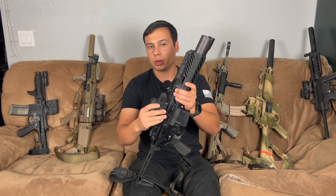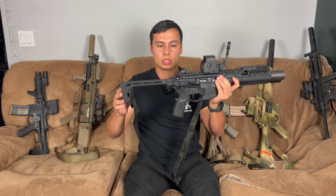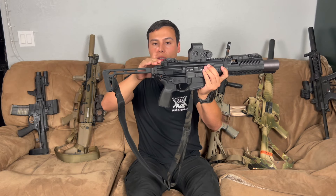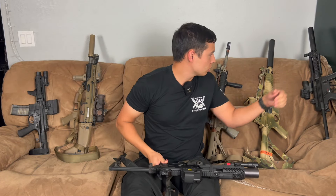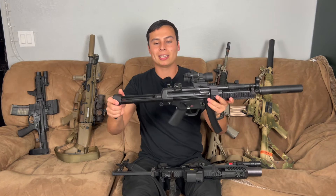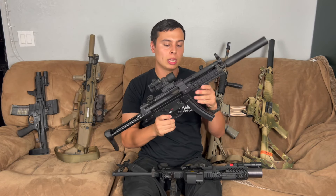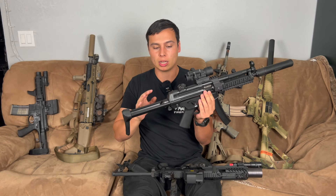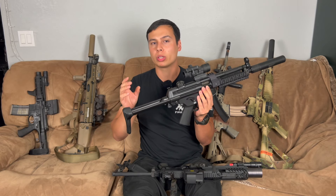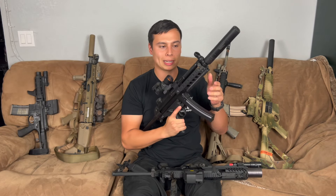Is there a preference between lower one-third versus full co-witness? I like the lower one-third because I don't have to get my head as far down. I run a lot of different gun platforms, so my optics are kind of all over the place. With some guns there's only a little bit of space between the stock and the top rail, but then if I go to something like this MP5, look at how much space there is. My sight setups are all over the place, and this is why I don't fixate on it too much — I can shoot basically all of these guns accurately.